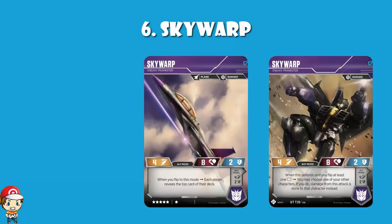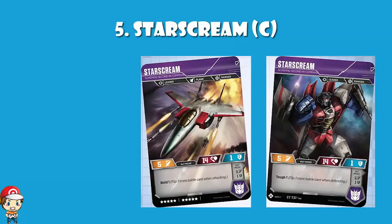In at number 5, Starscream — Scheming Second in Command. The stats are quite nice but it's a 10 cost, and the 10 cost puts me off here. You have health of 14, which is above average. You've got attack of 5, which is above average. Defense of 1 is below average, which sucks. In bot mode you've got tough 1 — flip one more card when defending. In alt mode you've got bold 1 — flip one more card when attacking.